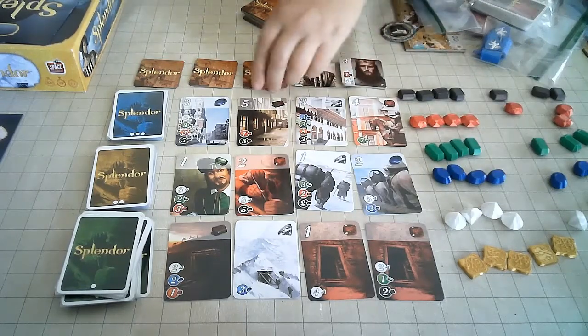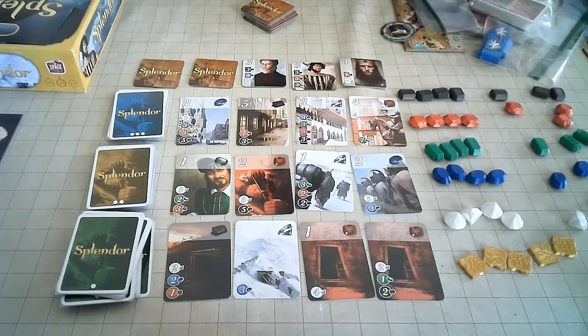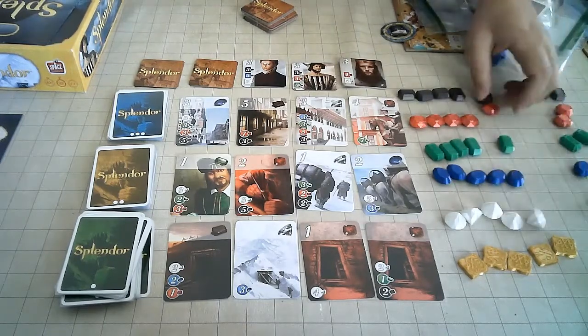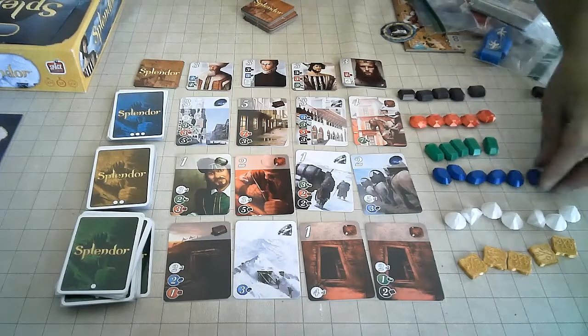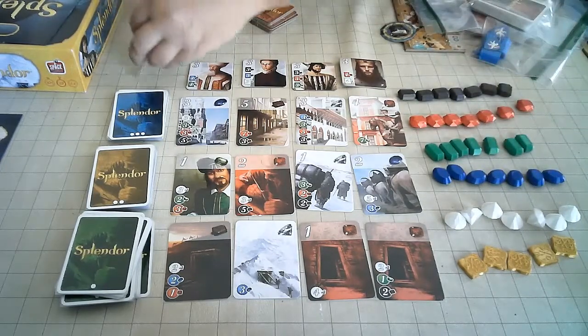I have the promo nobles — the first set of promo nobles, so we need some offbeat ones. If there are three players, there will be five of each color of gem and four nobles. And at four players, use all the gems and have five nobles.